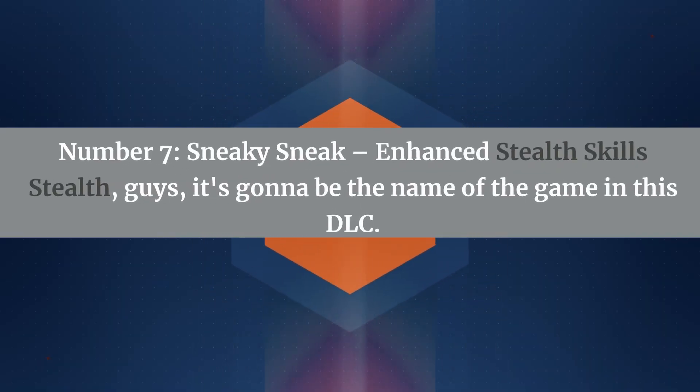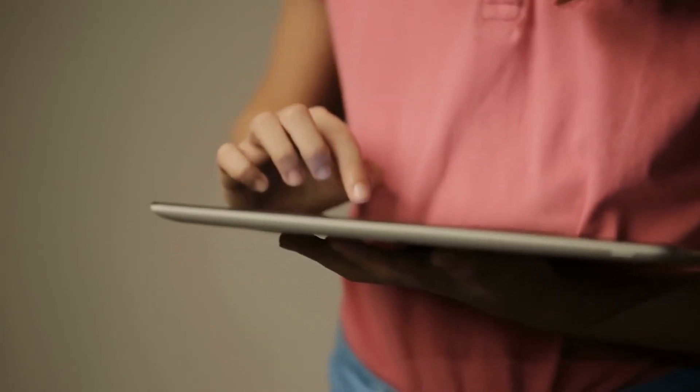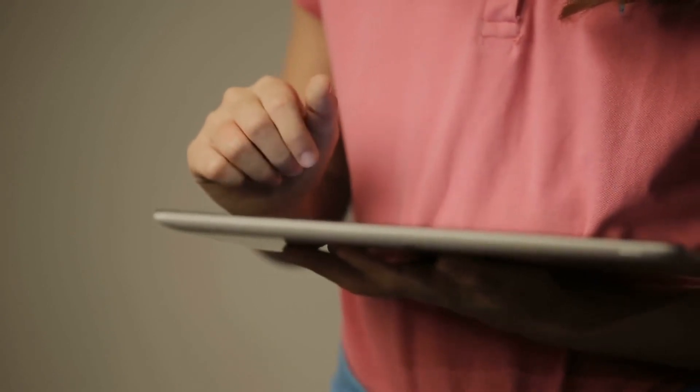Number seven, sneaky sneak — enhanced stealth skills. Stealth is gonna be the name of the game in this DLC. Mary Jane's stealth skills are gonna be seriously amped up. Think a smaller detection radius, a gadget that lets her go all invisible ninja on bad guys. And of course, skills to slip away and hide if things get dicey.